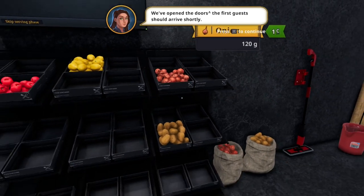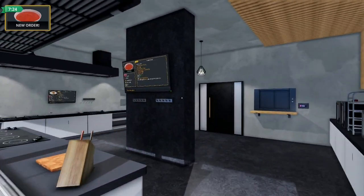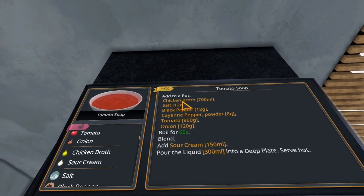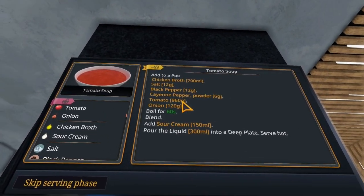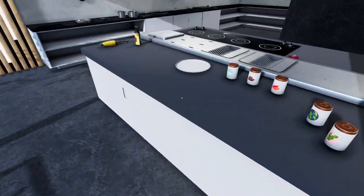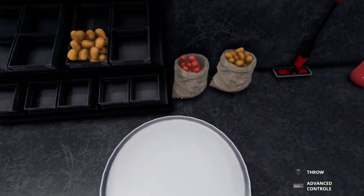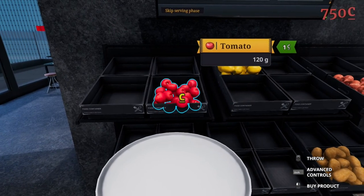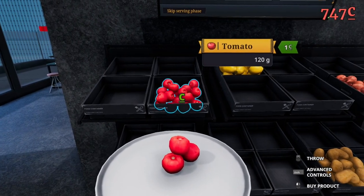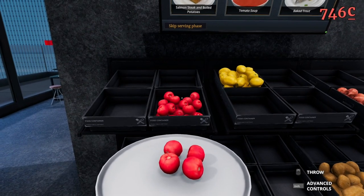First up we have got soup, which we attempted last time. Add to pot: chicken broth, salt, black pepper, cayenne pepper, tomato - 960 grams. Learning from last time, we can use our plate to grab some tomatoes. So 960 grams - that's 240, 360. I'm just being careful not to drop these everywhere like I did last time. 480, 600, 720, 840.